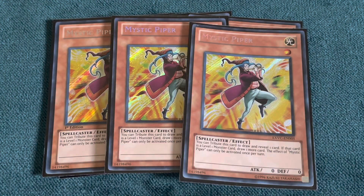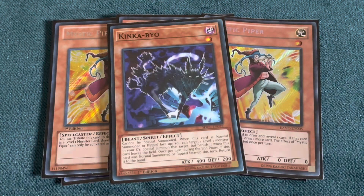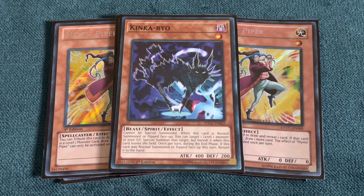We're going to be playing three Mystic Pipers — another fantastic card. You tribute it, draw a card, reveal it, and if it's level one, which we play a lot of, you get to draw an additional card. This is one of your main cards and pretty much one of your only normal summons you're going to care about. To complement the Mystic Pipers, we're playing one King Caballo. One gets the job done. If it gets Veilered, it's already done its job by baiting out one of the most powerful hand-traps in the format, and we still have three Pipers to combo off with.